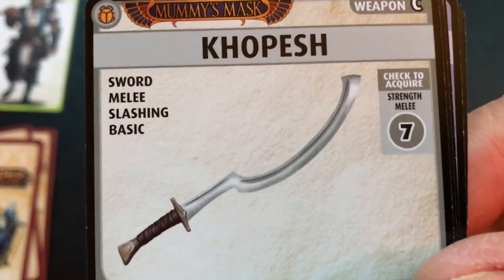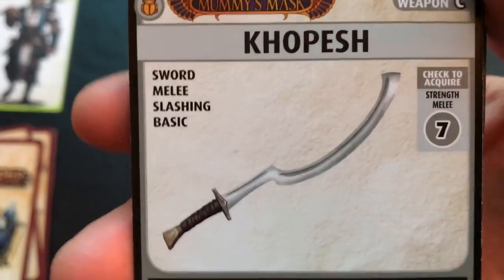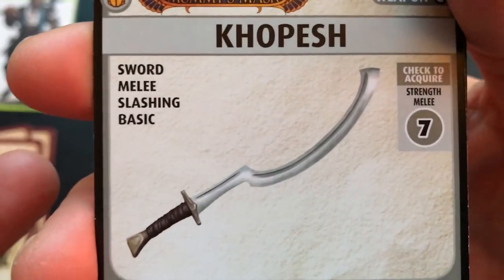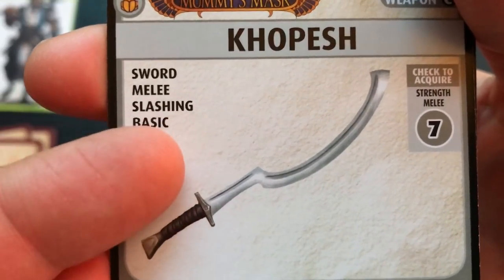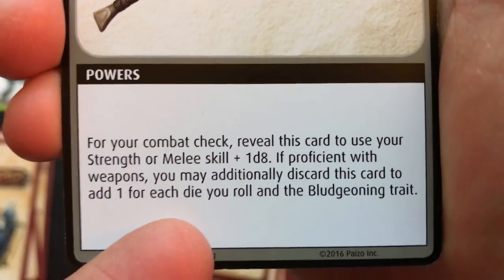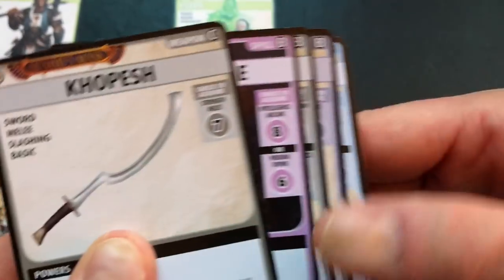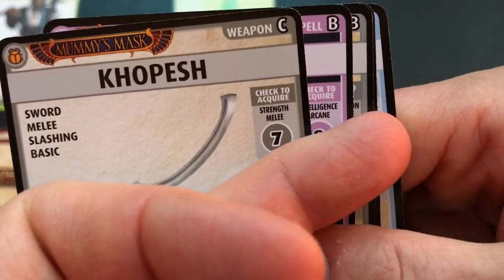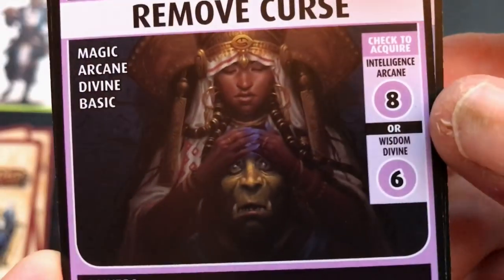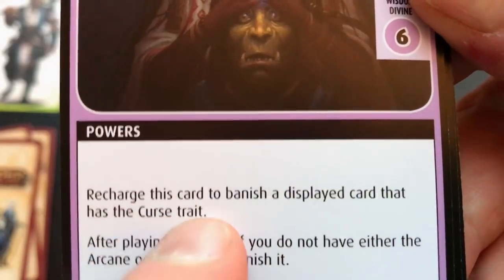We turn over the top card of the blessings deck — it does not match, so unfortunately we can't recharge this blessing after using it. Nevertheless we do have this blessing we could possibly use at some point. We have a weapon — the keywords on the card will come into play interacting with other cards. There may be a monster or barrier that says something like if attacked by slashing you get extra something. We also have a spell called Remove Curse, which sounds potentially pretty good.